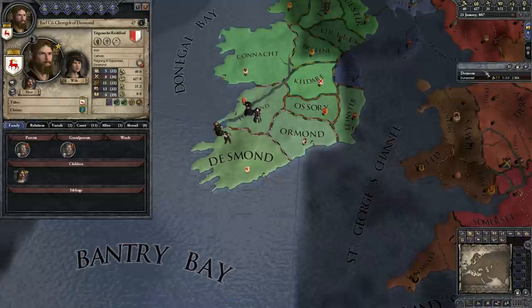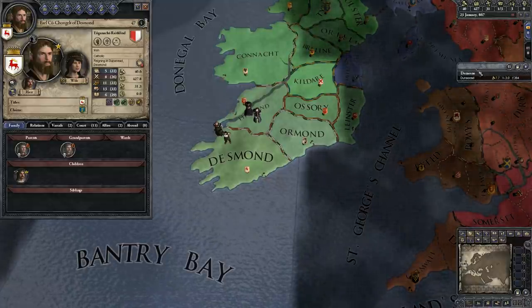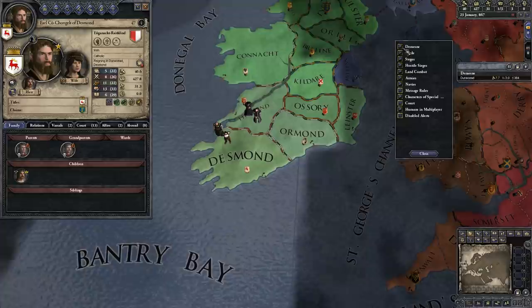I've just enabled the outliner, which is a little pop-out. It comes over on the right-hand side of the screen here and shows you various things that you might be interested in. This is in most Crusader Kings, or most Paradox titles — you'll have an outliner.